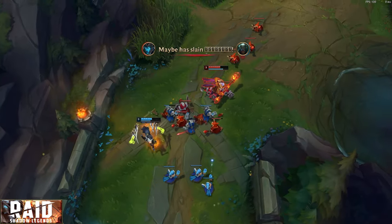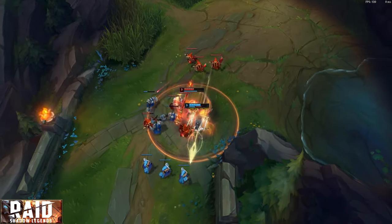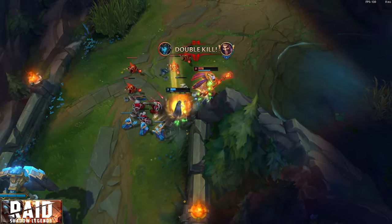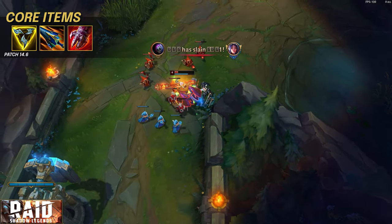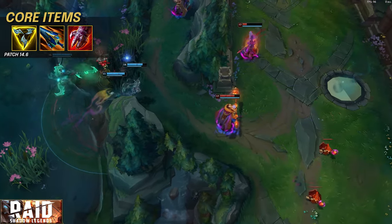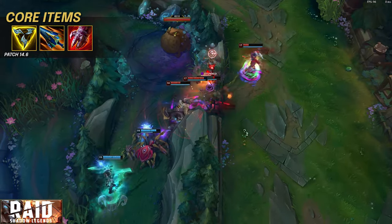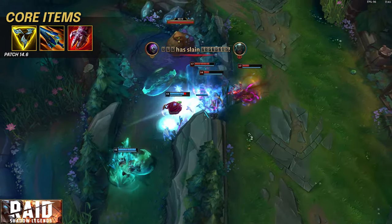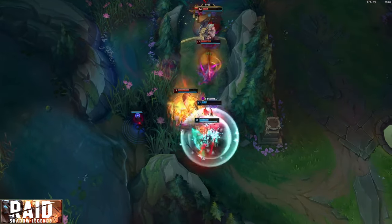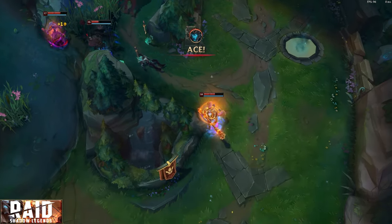In high ELO, no champ fits this build better than Jax. If you need a strong spacer that can 1v1 any carry — a split push demon that needs multiple people to take him down — then Jax is your guy. The build path for Jax is Trinity Force into Sundered Sky into Stridebreaker, with situational tank items. Your goal on Jax is simple: make the enemy's life revolve around you. Push the pacing of the game to be centered around your item spikes. Look for fights on each completed item and the early Sheen timer, either in your own lane or in creative places like the enemy's jungle.